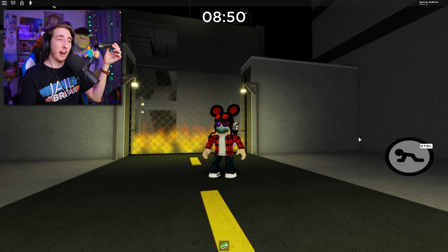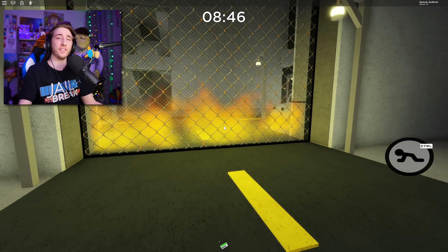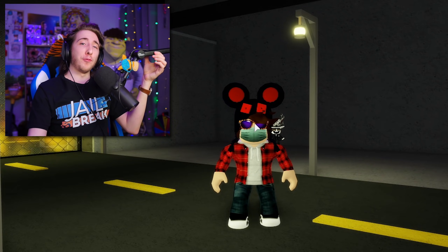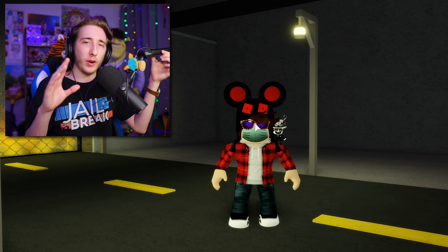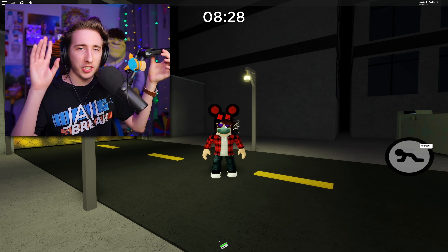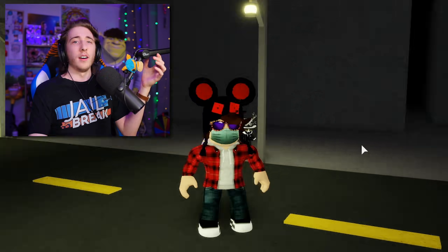Alright guys, so as you can see, I am actually outside the map in Piggy here. I haven't even cleared the gate or put the fire extinguisher on it. I'm outside the map and we're going to explore the safe house. Now before we really dig into this, I want to say number one, this isn't like a hack or anything. It's just a glitch that's in the game and I did inform the developer and he is going to fix it.